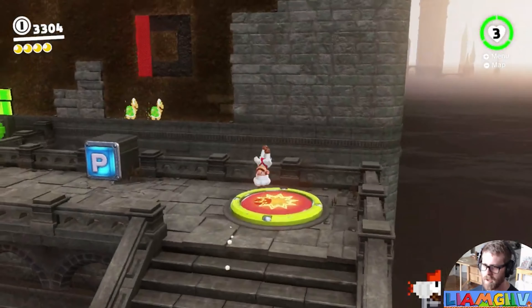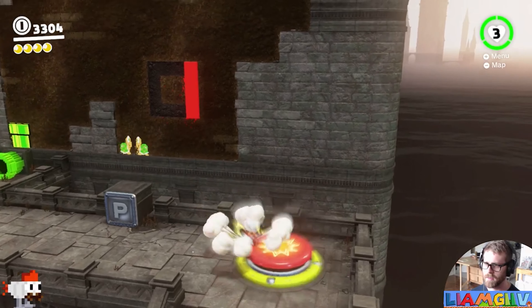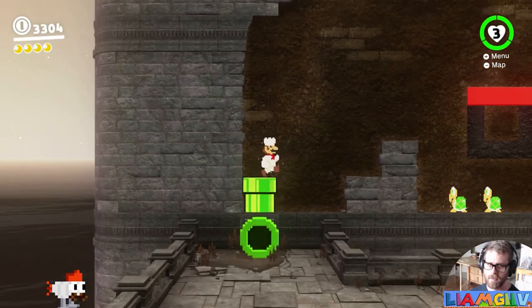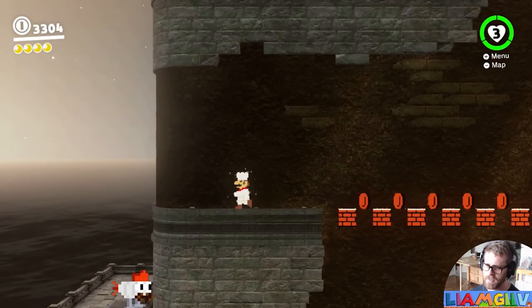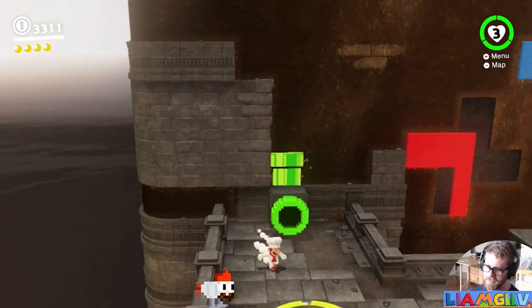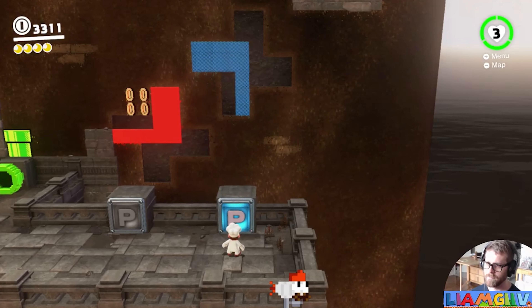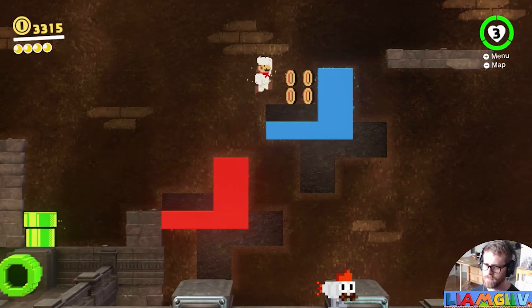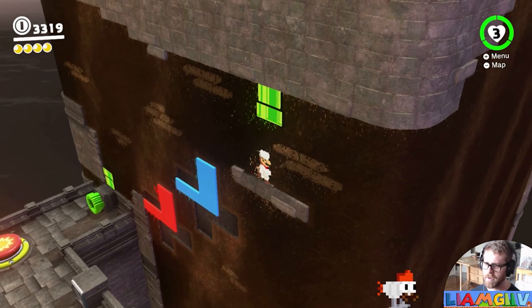Give me P-block. Okay, sure, why not. And then if we go in here we should be able to complete this. And I have an obligatory complaint about having to use the control stick rather than being able to use the D-pad — you know, I gotta say it every time.